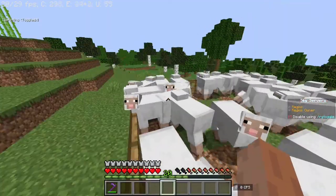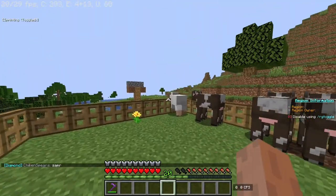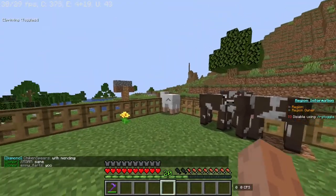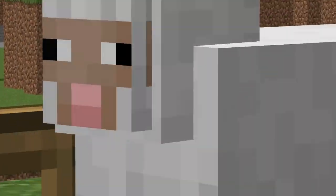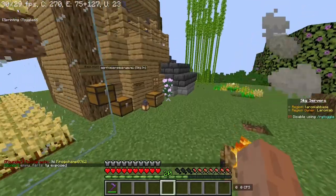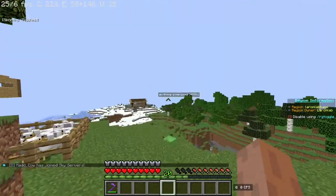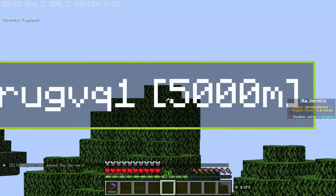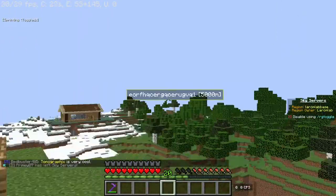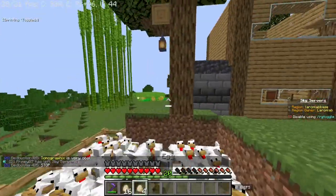Over here there is heaps of sheep and lots of cows — plenty of cows. Anyway, giant farm — I don't even know how high that thing goes, but it goes very high. You may have noticed the waypoint which I set up with Gwinder Client, which is like 5,000 blocks away — that's just a random desert I went to, not special. And there's a chicken farm — that's it, just a chicken farm.